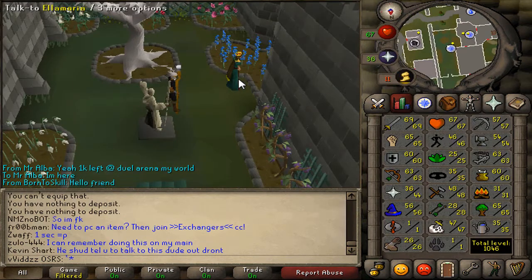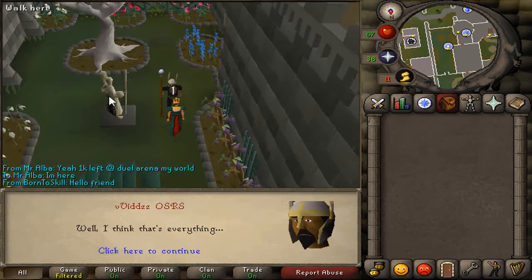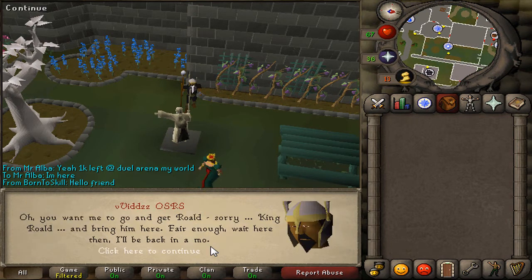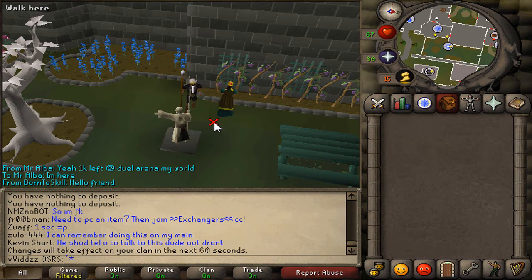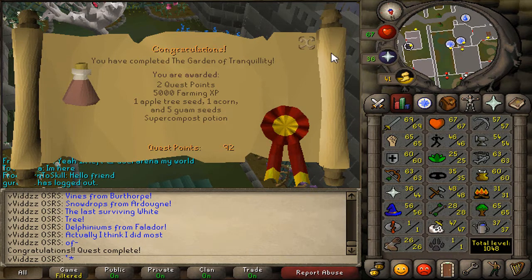I forgot that I could have finished the Garden of Tranquility quest — I had planted everything but had to wait for it to grow, so I wandered off to do other things. I've now quickly finished it off. I've returned to the Queen and completed the Garden of Tranquility: two quest points, 5K Farming XP, and some other rewards.